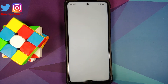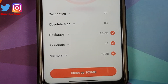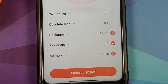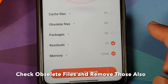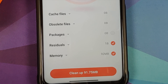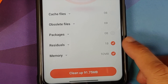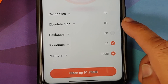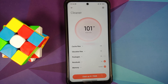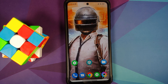Before every gaming session, go into Security and find something called Cleaner. This is going to clean your device. It gives you options for what can be cleaned. Make sure you clean the cache. For packages, I uncheck it because those are APKs I use regularly — if you have APKs you don't use, feel free to remove those as well. For residuals, memory, obsolete files, and cache files, I leave those checked and hit clean up.